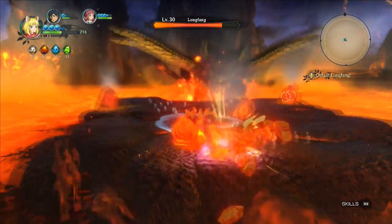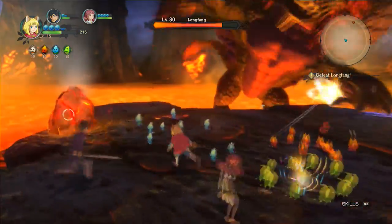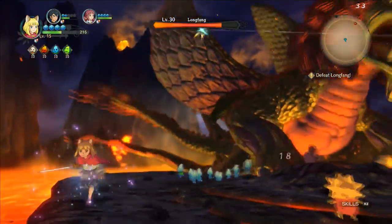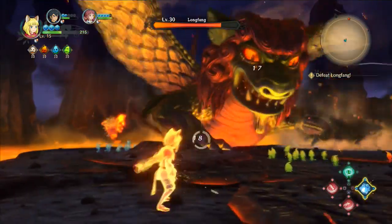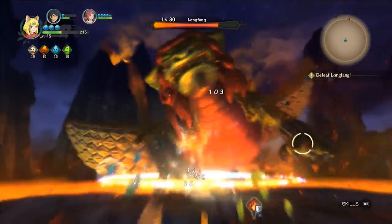I just saw a green orb or shield form around you — what was that from? That was from the Wind Higgledees. They're able to give you a buff that will help with shielding and defense.